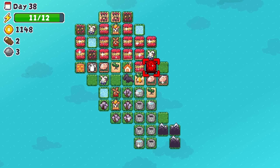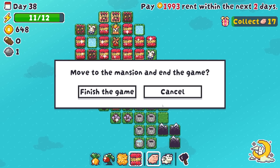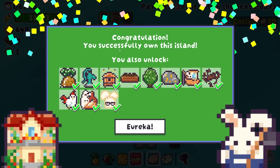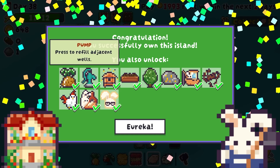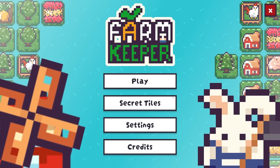Beautiful — move to the mansion and end the game. Look at this! I have got fields of beautiful flowers. Congratulations — you successfully own the island and you unlock a whole bunch of stuff. Fast growing plant, refill wells, apiary. There's a whole bunch of stuff. Eureka — that is brilliant, brilliant, brilliant. Secret tiles — we've unlocked a good couple of them. We've also got the opportunity to do strategic gameplay with higher rent. We played on challenge mode, but we could also play on relax mode.